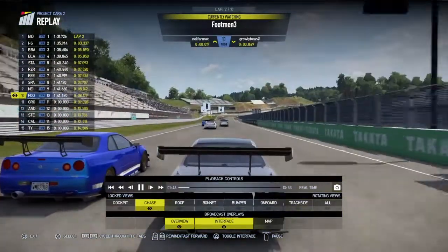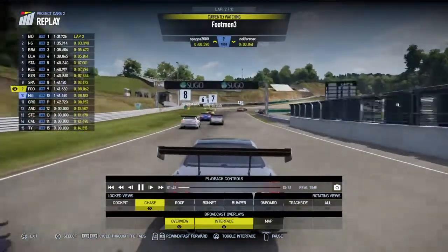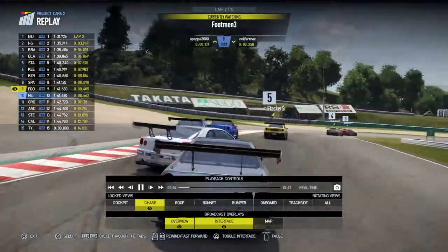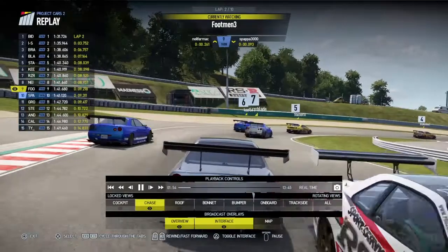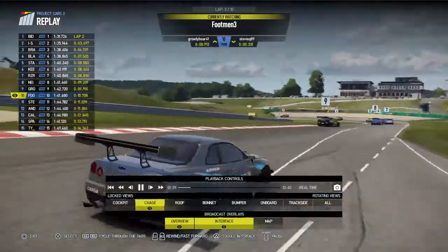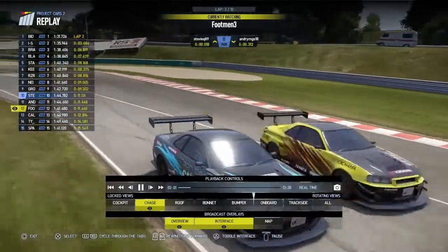Here's a replay of what happened between Footman and Spapa on the start of lap two towards turn one. Footman completely outbrakes himself, can't stop in time, and hits Spapa around. Footman did wait for him, very gentlemanly — but I'll have to award a penalty for the initial contact anyway.